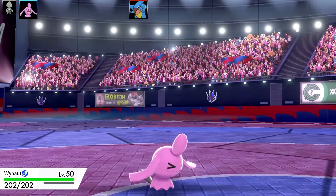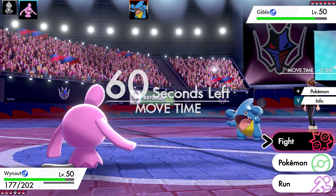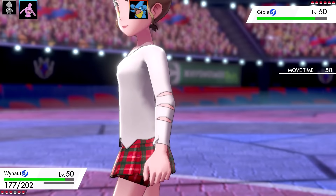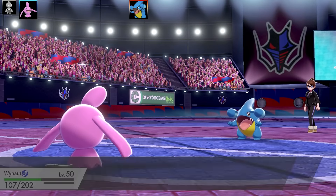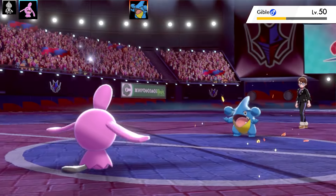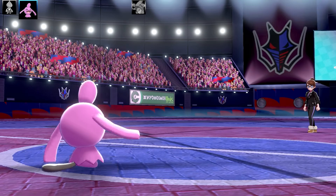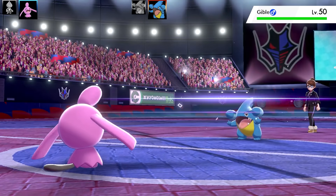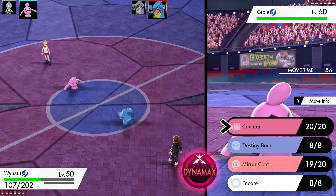Next Pokémon is Wynaut, which takes some Stealth Rock damage. There's not really much you can do with it — I've got Quick Claw on Wynaut because that's usually just for getting a Destiny Bond KO. Since I know this Gible is a special set, I went for Mirror Coat, which does very good damage and takes out the Gible. The EV spread is max health with 164 Defense and 92 Special Defense, and I've got Counter, Destiny Bond, Mirror Coat, and Encore.